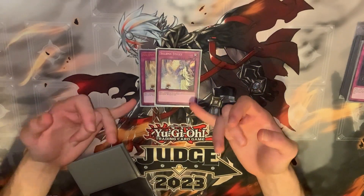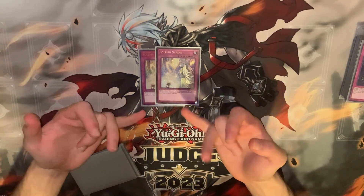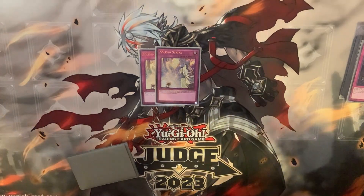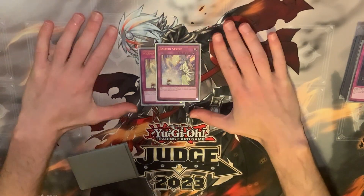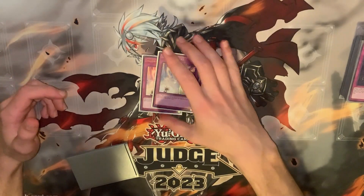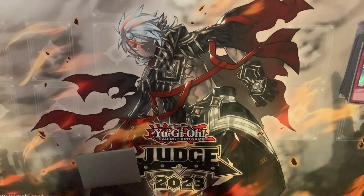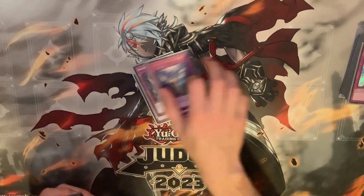Two Strike isn't bad. Striking the summon feels really really strong, but when you draw two copies and no engine, it's not a normal trap so you can't chain Lady to it — it doesn't feel great. But it does beat Ash Blossom and Belle, which feels good.